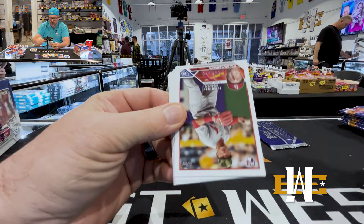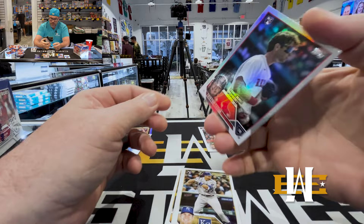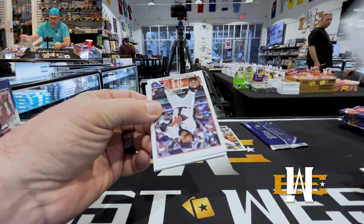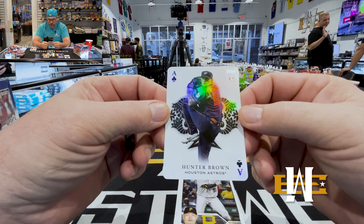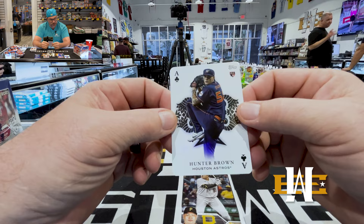Miller, Gorman debut. Casas rookie debut, Casas rookie debut silver foil — nice, take that. Hunter Brown on the Rookie Aces. All Aces. I like these inserts — when they did them before and to get one with an auto on it, I actually didn't even know they had autos of these. So to get that small — that's pretty sweet.